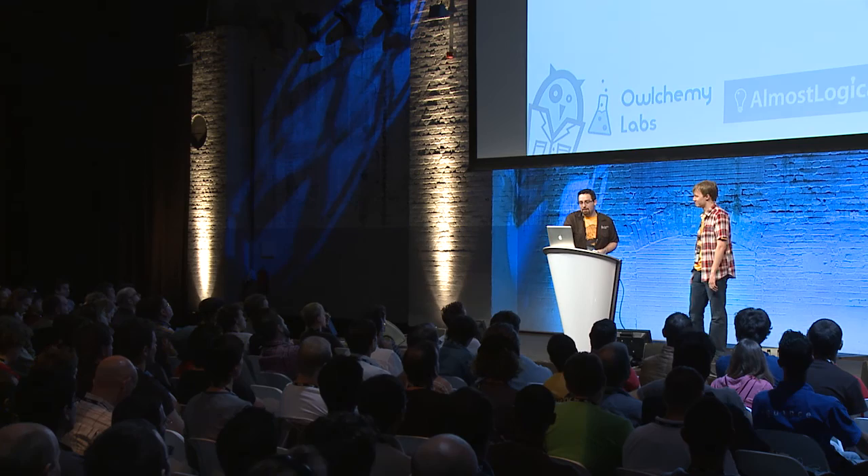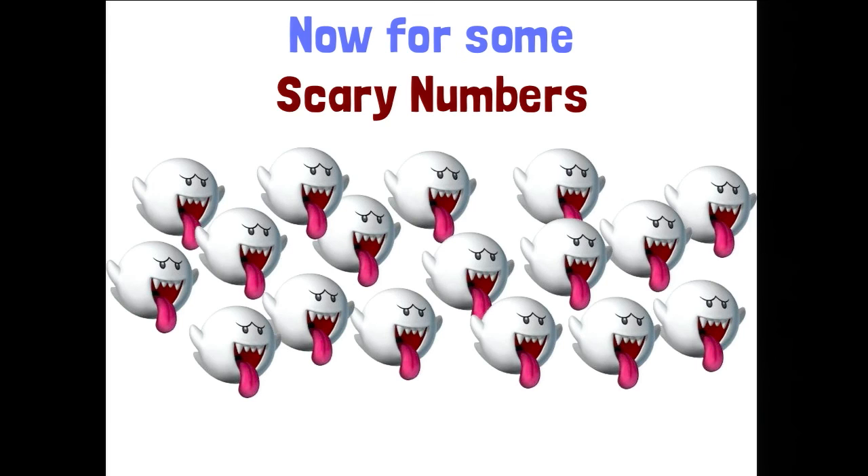Working with Sega has been really, really great. They've understood the process of development and kind of gone along with all these ideals of ours. We ended up being the first Sega Alliance title, which is their mobile publishing unit. Jack Lumber just launched seven days ago, and Sega is right there in the intro title screen, which is great.